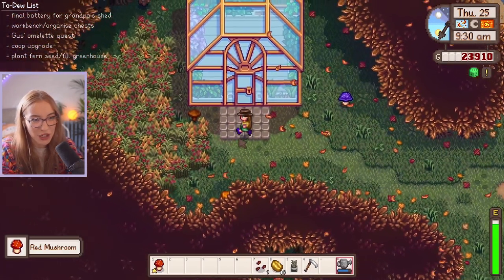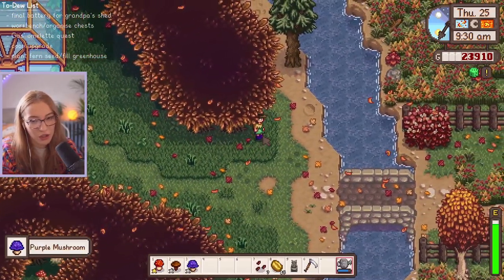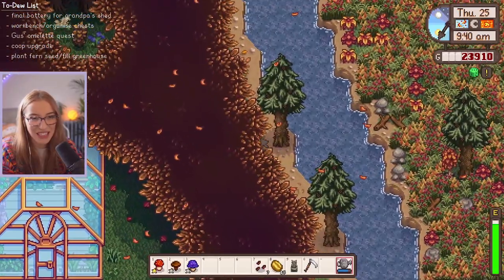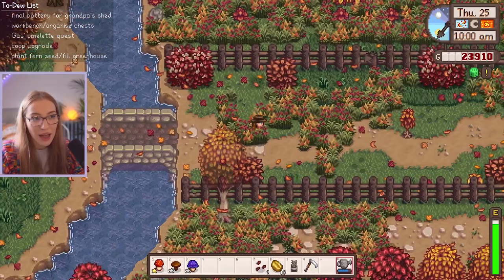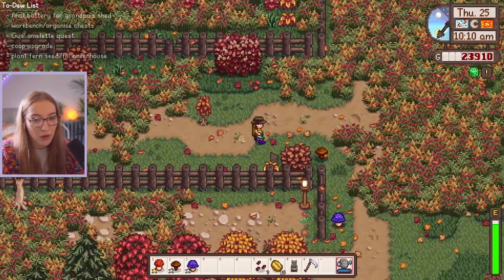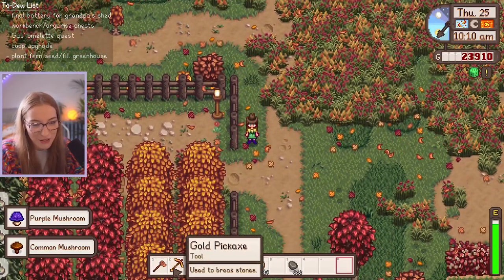Let's collect all these mushrooms. I'm realizing we should definitely have gone for the fruit cave because we get so many mushrooms on our farm already — we definitely didn't need to go for the mushroom cave, but we did. We made mistakes. I need to do my animals because I need to get the eggs for Gus's omelets, so we need to remember to do that.